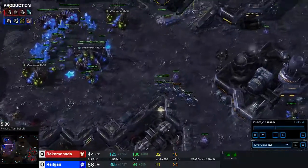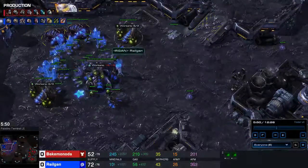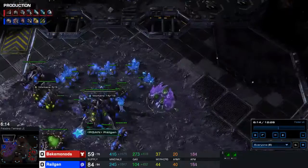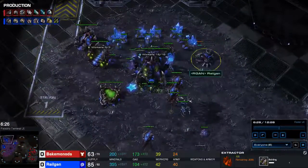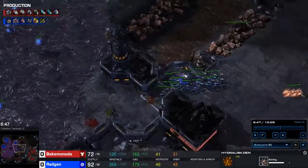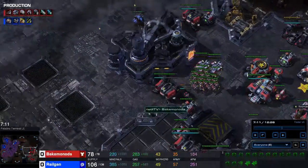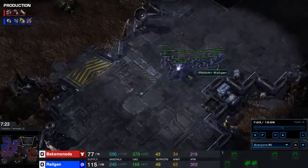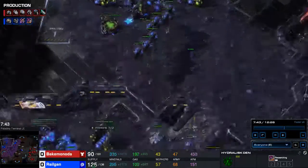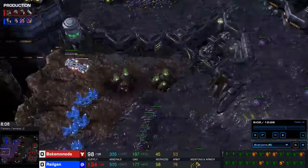Build these evolution chambers as well, and from here on it's kind of up to you. I go for three gases usually when I play two-base roach pushes. You can go for four gases as well if you want a follow-up - I took the fourth gas a little bit later anyway, with the hydralisk den, once I had enough roaches on the field to deal with his counter. Once the third is finished, I drone up the third and just make a lot of roach ravager. Once the hydralisk den is done, I mostly go for pure hydralisk and don't really build many roaches or ravagers anymore.